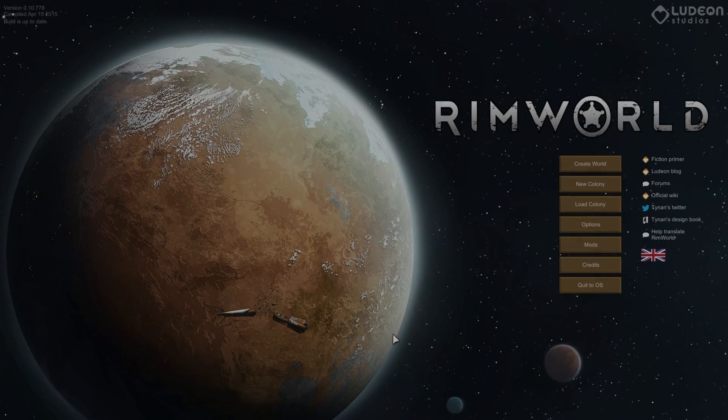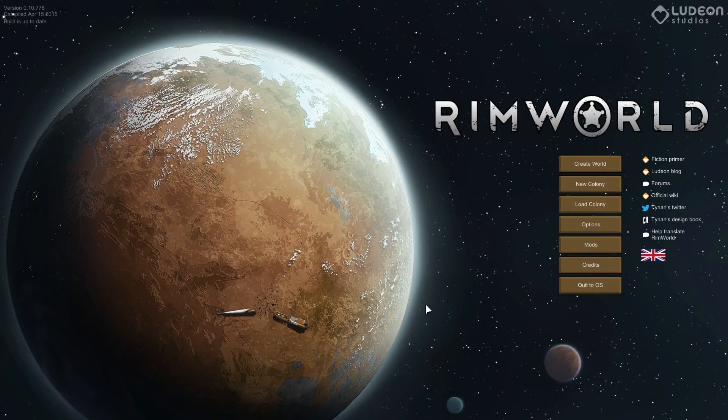RimWorld is updated to Alpha 10, and with it brought a couple new major things, but a lot of simpler things to make it easier for the player. One of the major things being the new joy system that was introduced to prevent you from working a colonist to death, basically.